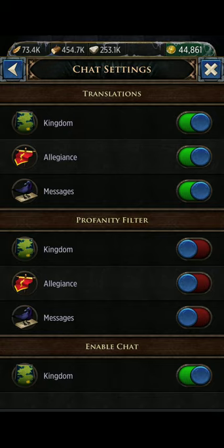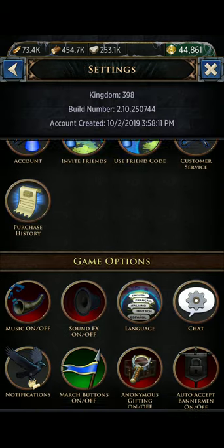Under the Chat feature, there's an important setting: I have my translations all on, which helps you communicate with team members and people all over the world speaking different languages. Also, turn your profanity filter OFF. If it is on, you will not see half of what other people are posting — the most normal words will be starred out, and if people post coordinates those will be starred out too. For messages, allegiance, and kingdom chat you'll just see a bunch of stars, which is really annoying.